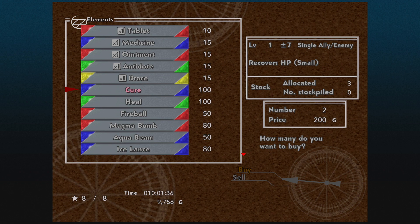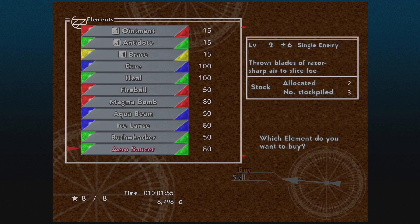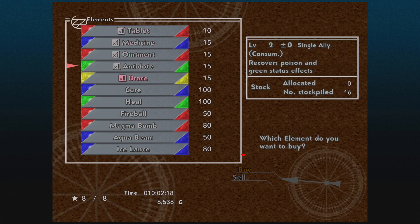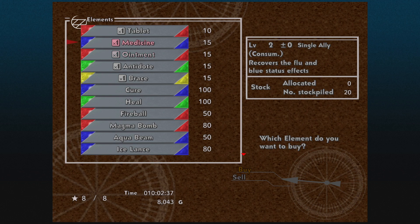Did we get all of Lord Smappy's elements back? I think so. Let's just buy a few extras of these. Any of these that I can buy, I really should be putting on secondary characters I'm not currently using — so I don't need to unequip people to get fireballs and magma bombs. I'm going to get some more of these just to be on the safe side. I can always use these as trading fodder as well — they don't sell for that much.